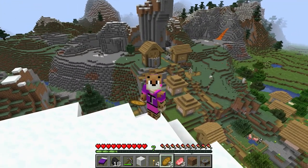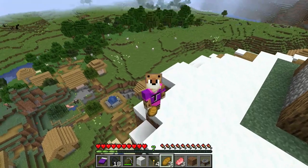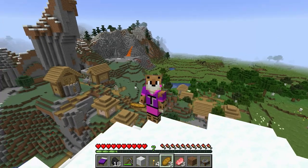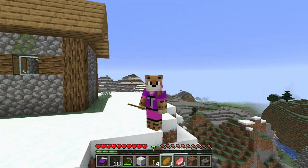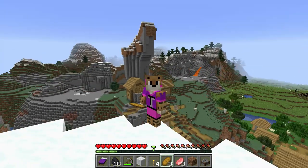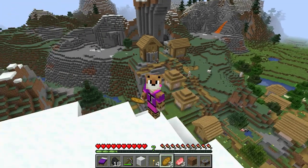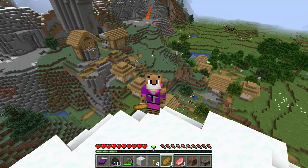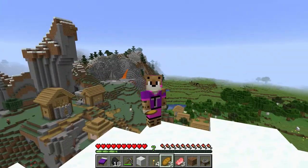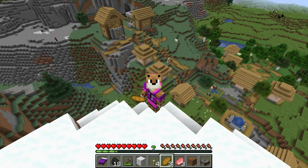The structure of villages varies between biomes — general areas in the game. Some biomes include plains, mountains, taiga, forests, desert, and so forth. You will find different structures of villages and different houses based on the materials available in those areas. Right here we actually have a plains village, even though it borders a mountain biome right there where those mountains are.